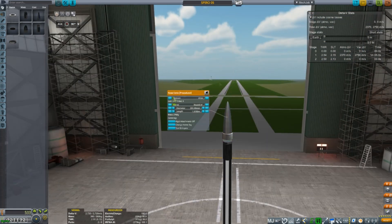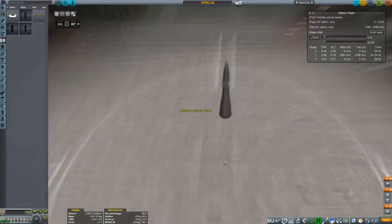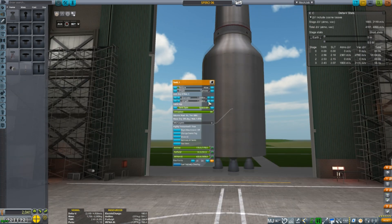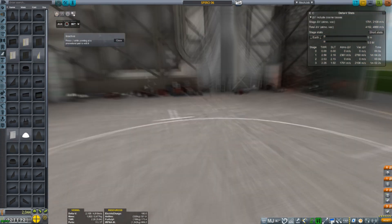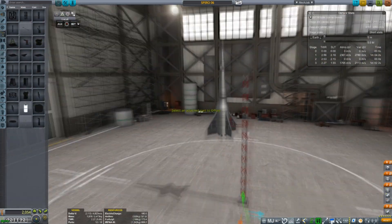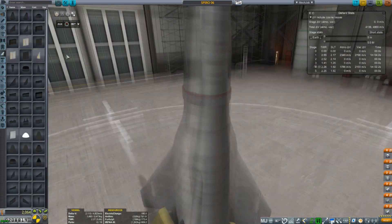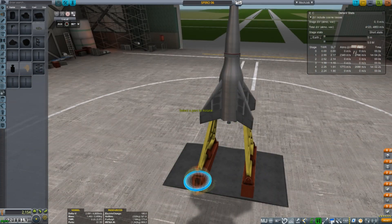Here we have SPYRO 6 being constructed — I'm completely redesigning SPYRO 5. This is a very unique design compared to the others: a two-stage aerobie rocket with four aerobies on the first stage and one on the second stage. I wanted to give it an old-timey stainless steel look with the fins, which turned out all right. You'll notice I don't have fins on the second stage, and that becomes a huge problem — as does the angle it's currently sitting at. I'll let you see for yourself why that was a problem.